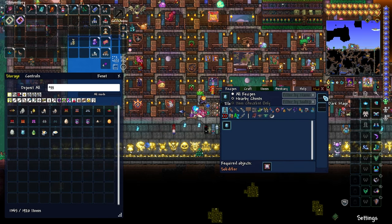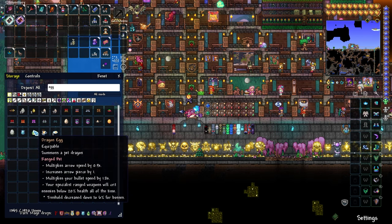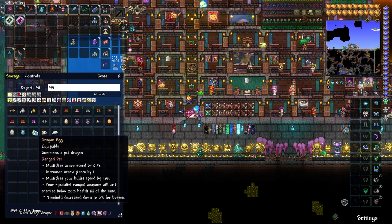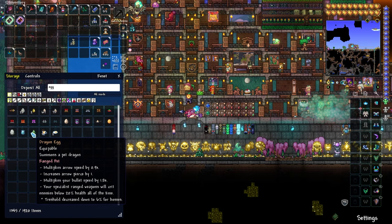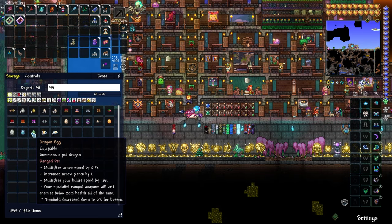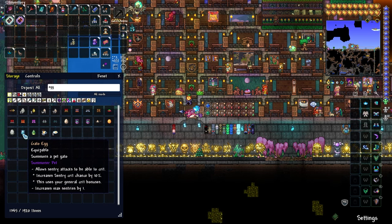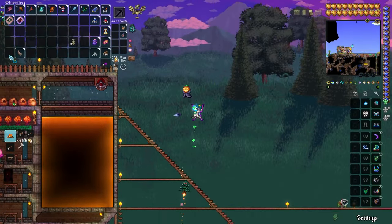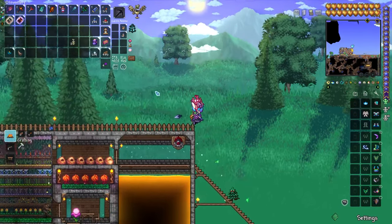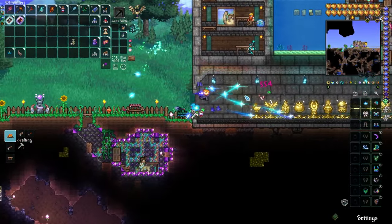We have the Gato Egg and the Dragon Egg, which are from the Dark Mage - Dark Mage has two pets. The Dragon Egg increases arrow speed and pierce for bullets - arrow pierce is really cool, it guarantees penetration. It increases bullet speed, and specialist range weapons will crit enemies below 20% health all the time, with a special decrease to 6% for bosses. The Gato Egg is a nice summoner pet, and combined with the Flicker Wick would be really good for summon. Maybe one of these days I ought to play a summoner - it's the one class I never touch.